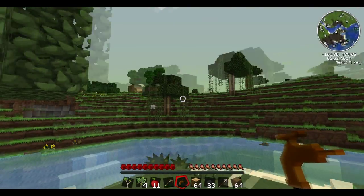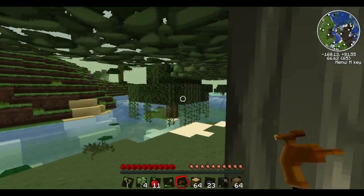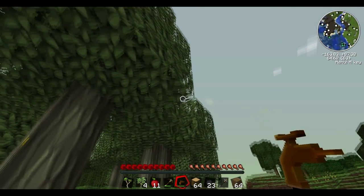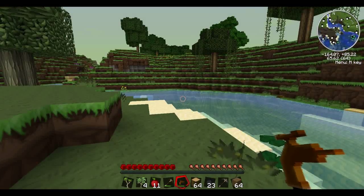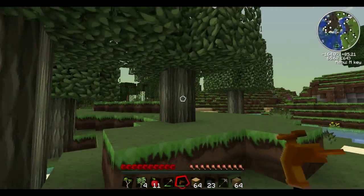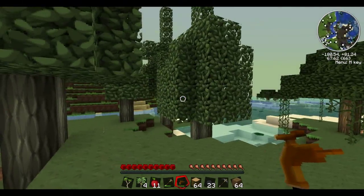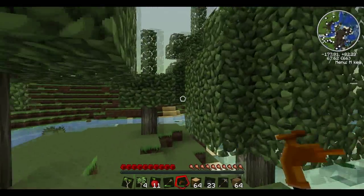Another distinguishable feature — which only applies if you're playing in fast mode — is that these leaves are opaque while these are translucent. But if you're playing in fancy graphics then they're both translucent, so that doesn't actually help most of you. Anyways, that is how to distinguish rubber trees.